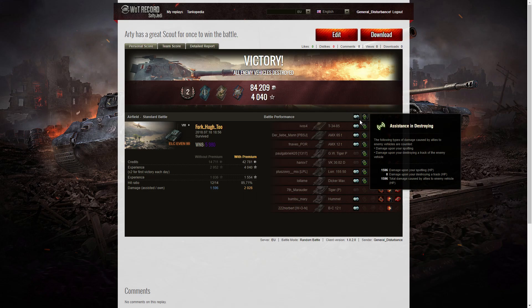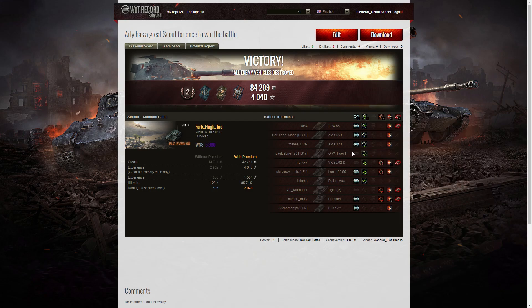I only narrowly missed getting a Scout badge as well, because I managed to spot seven of the enemy — from the 65 tonne and the 12 tonne at the start, right through to the T-34-85, the Lorraine, the Dickamax, the Hummel, and the Batchat. If I'd only spotted two more I would have had that Scout badge as well, and that would have been really nice.